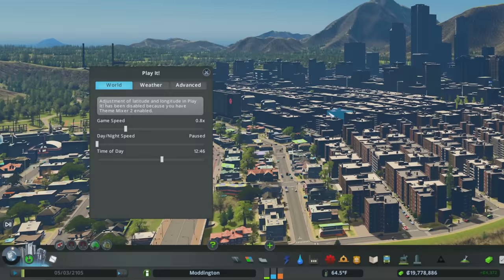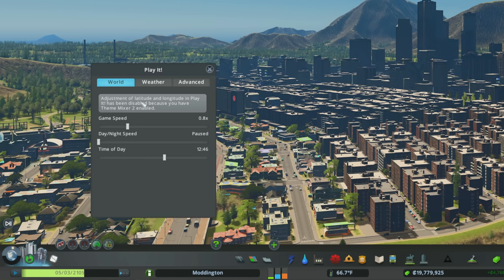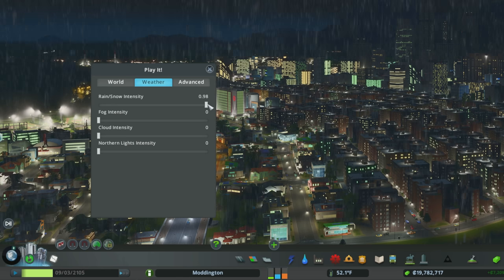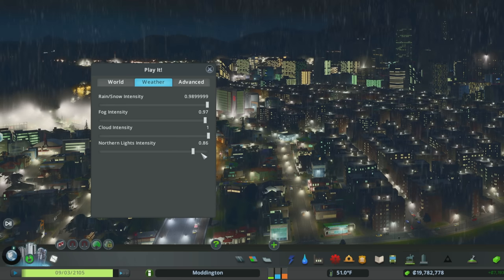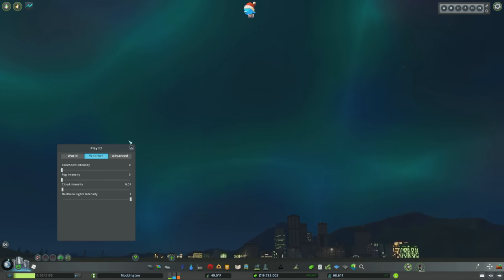Number 24, Play It. This is a very simple mod that allows you to adjust the world your city exists in. Normally you can adjust the latitude and longitude, which impacts how shadows are cast. You're also able to change the time of day on the fly, make it nighttime quickly, and change how fast your days move. You can adjust the underlying simulation speed — I like to run mine at 0.08 so people walk at a more normal speed and I can eek out a couple of extra frames per second. Beyond this, you can adjust the weather, turn up snow or rain, increase fog, adjust cloud cover, or even turn on the northern lights.